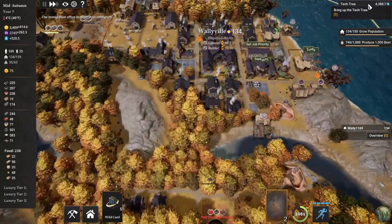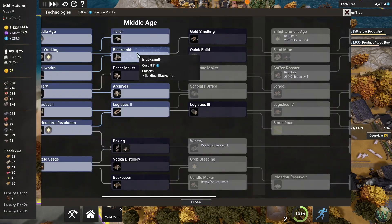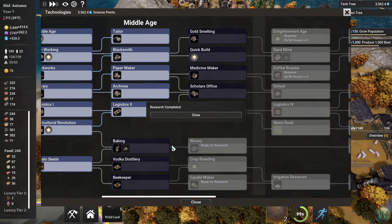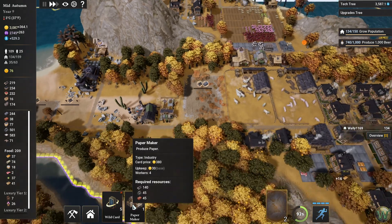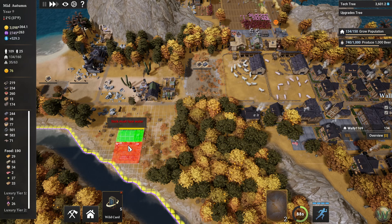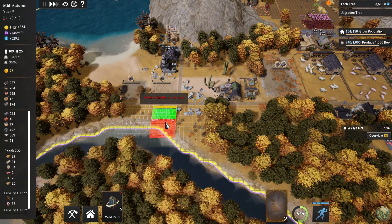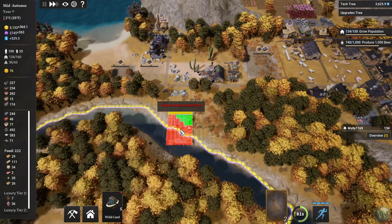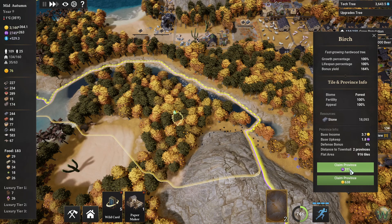Now that we have 4,300 tech points, I think we can unlock another tech. We built our tailor, we built our blacksmith, and we can just unlock the paper maker. We only spent a few of our points and we'll buy that paper maker card. I think we can go ahead and set that up — the dock must face water, okay. So this needs to be on the water, and it must be inside our territory — of course I can do that.